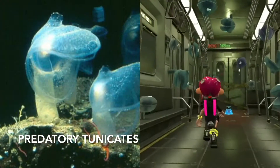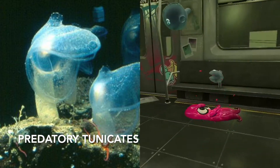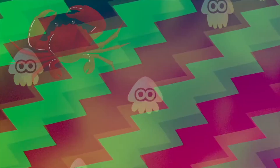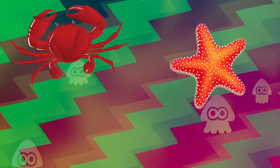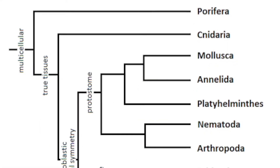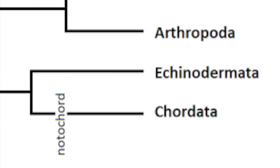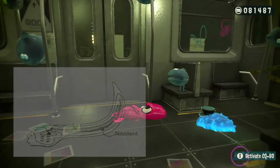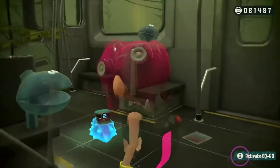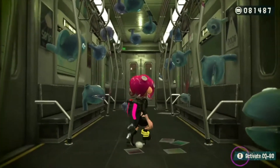Moving on to these things: predatory tunicates. It blew my mind when I first learned this, but humans are actually more closely related to these things than they are to other marine invertebrates, like crabs, sea stars — things with legs and eyes and features we can relate to in any way. Turns out tunicates are part of the phylum chordata, which also contains the vertebrates. Because despite these things looking nothing like us, they have a notochord, which is like a precursor to a backbone. And here in biology land, backbones are really important for distinguishing groups of animals.